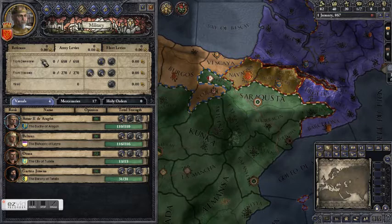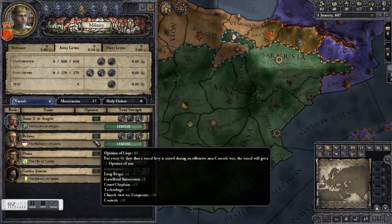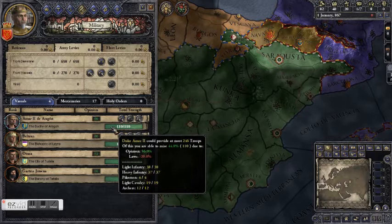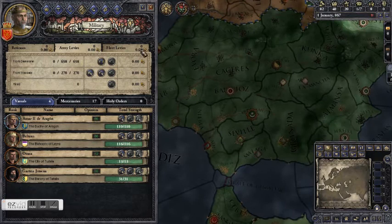The number of vassal troops you get depends on your vassal's opinion of you — the higher the opinion, the greater the percentage of troops you get. If you hover over the troop bar, you can see that Duke Anzar could provide us with at most 246 troops, but he's only going to give us 110 because he doesn't like us that much. The bishop of Lair likes us a bit more, but he has fewer troops at his disposal.